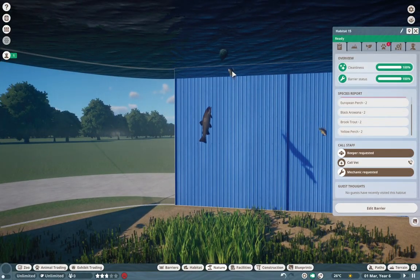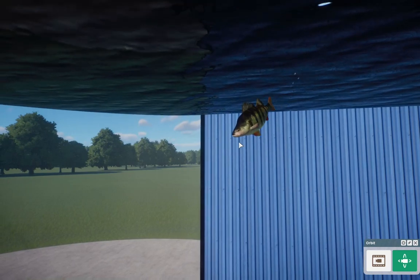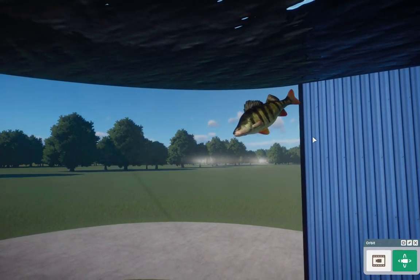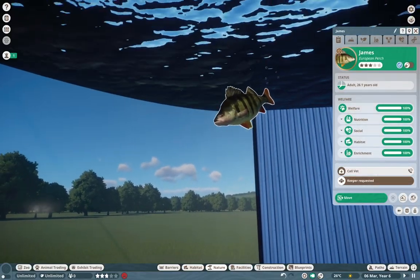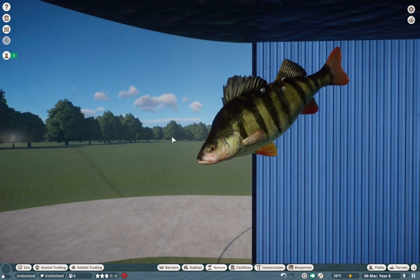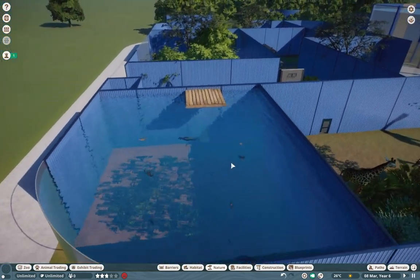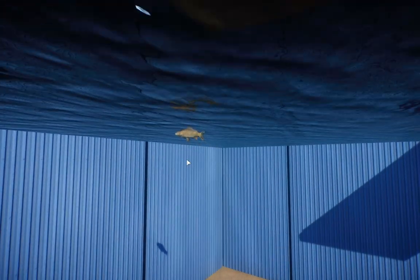We also have the European perch as well. These guys are very beautiful - very popular sporting fish. They differ from the yellow perch, which we'll see in just a little bit, by the red on their tails and a little bit more greenish color. These guys are extremely beautiful and Buffsu did such an amazing job on these. By the way, all fish more or less are going to be by Buffsu, except for one that we'll see in just a little bit.